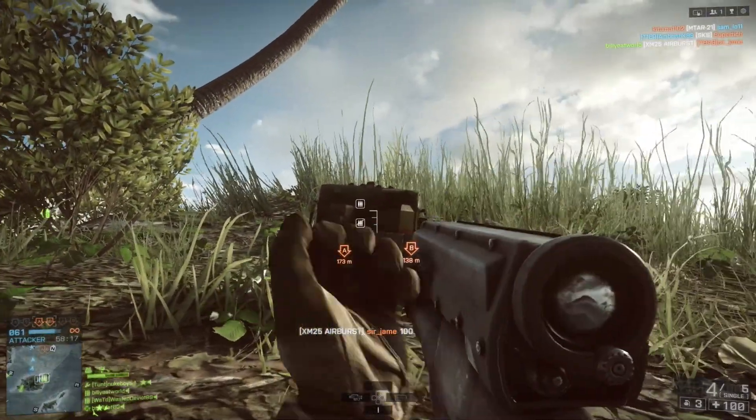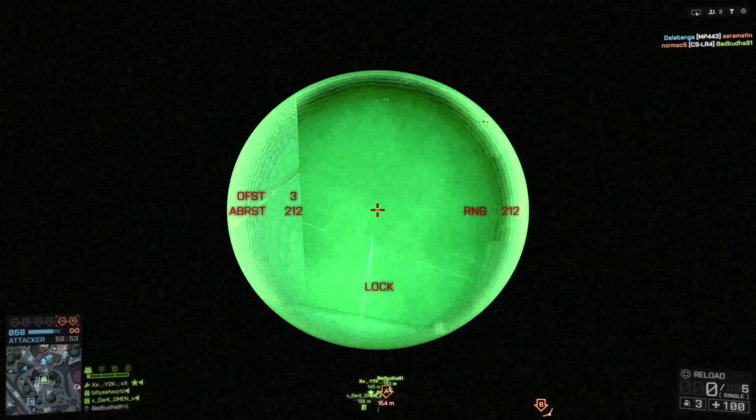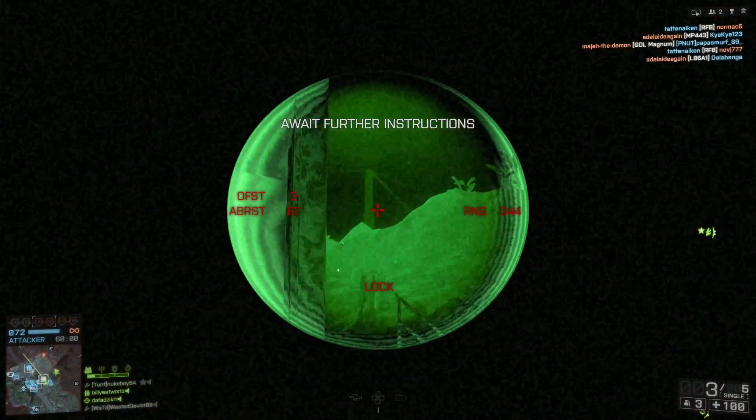If you haven't already tried out this weapon, basically the XM25 is a launcher available to the support kit. It's capable of firing a variety of different rounds, including shotgun rounds, smoke rounds, and airburst rounds.